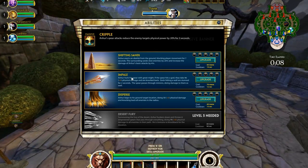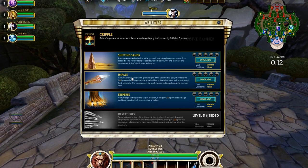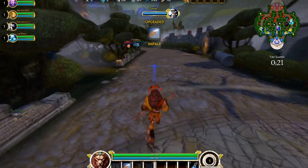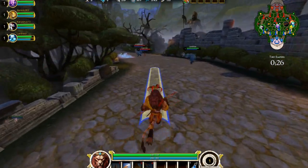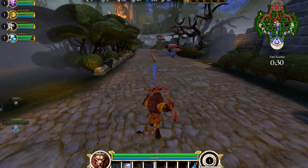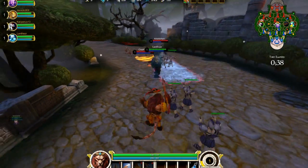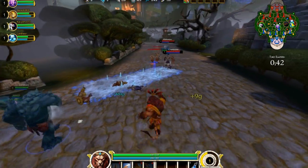I have Impale, which is where I throw a spear that impales the enemies. It travels through minions and hits gods, and stuns them if they hit a wall for two seconds. I have Disperse, which is pretty much a big pounce that I can do. I go for Impale first — that's usually how I run, and it's pretty powerful. As you can see, this line in front of me is how far it travels. It knocks back the enemy god, and if you can make them hit a wall with the knockback, they get stunned for two seconds.